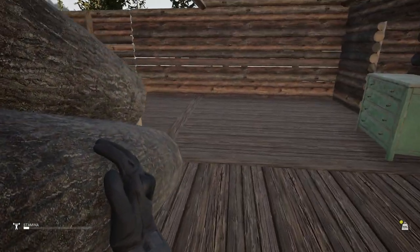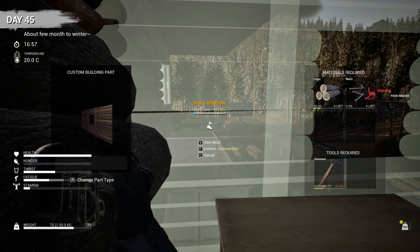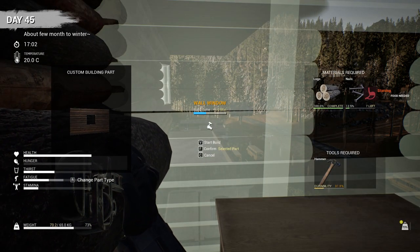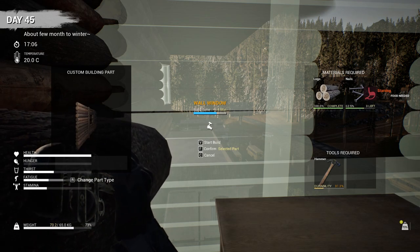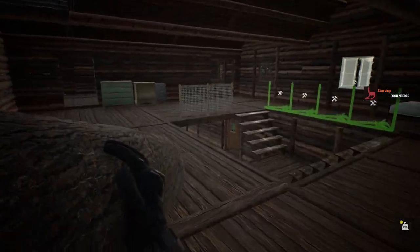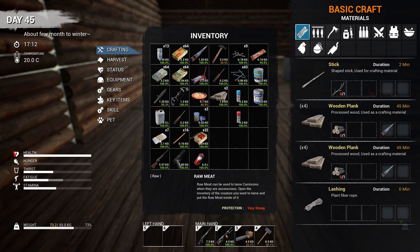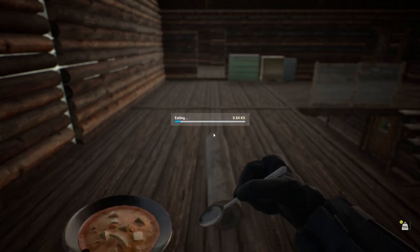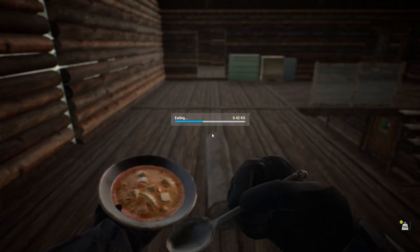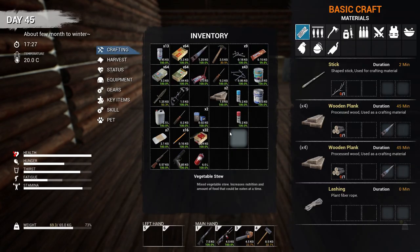First thing we're going to do is build this wall, and now I'm starving, but that's all right. We're going to eat that beef stew. All right, got another wall done. Let's just drop this right now. What time is it? It was five o'clock. Let's eat this. Yeah, it's already mostly spoiled this stuff here. We got some food back. Let's also eat this candy bar. It's getting late.